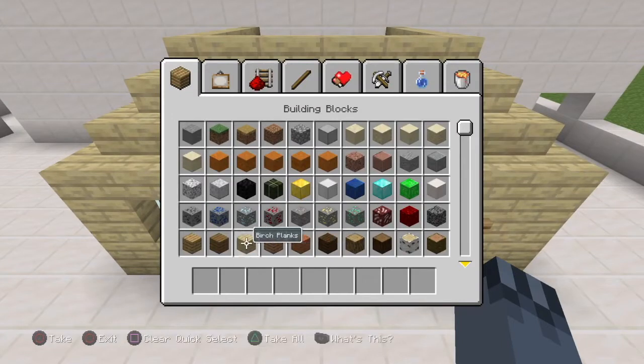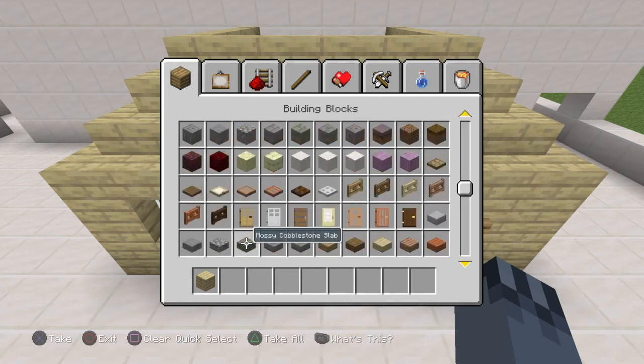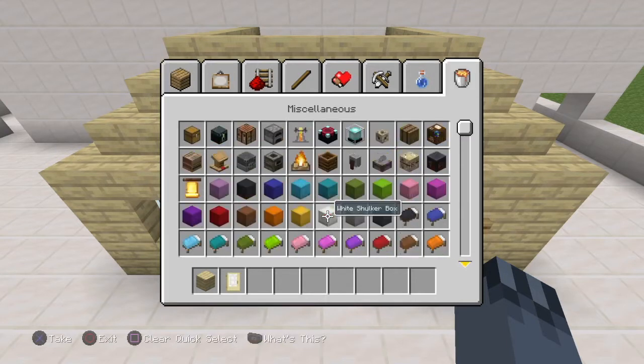First what you want to do, you want to get some birch wood, some birch planks. You want to get some birch doors. You want to get whatever colour bed you want. You want to get chests, crafting table, and furnace. And then those should be what you need.